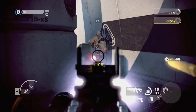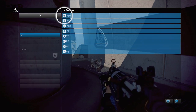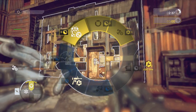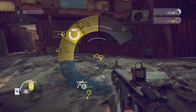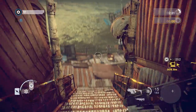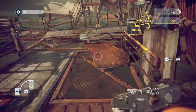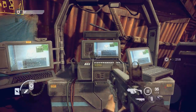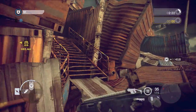You can also see a teammate's class on the scoreboard and displayed over their head. If ever your team does not have enough members of the required class for the primary objective, the objective wheel will update to include a mission to return to a command post and change. Use this information to choose your class wisely.